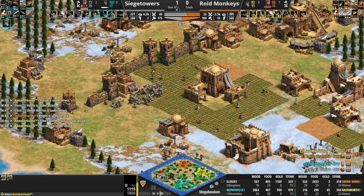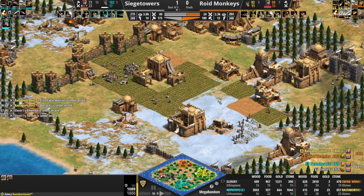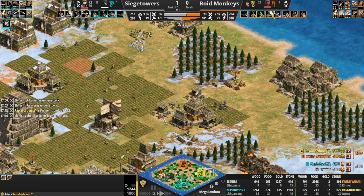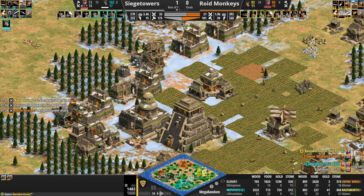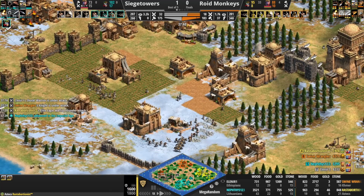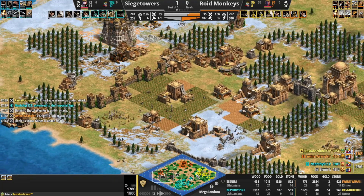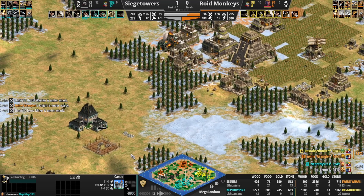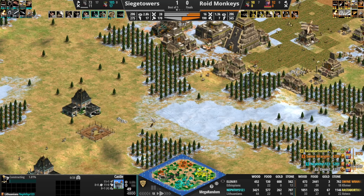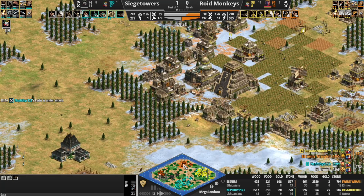Could maybe think about going Rams here especially with these knight numbers, but if you go Rams you're not going to have the Shotel numbers to clean this. The knights are in — this could be a great play for Swine Wrangler. Only plus one armor at the moment. Get in before the walls go up — he's in! Elenir should lose these archers here. The Shotel Warriors are in on this side. What a messy, messy, fun game. The eco count despite all this messiness is about dead even — the house wall repair continues, keeping those Leitis out has been pretty crucial.